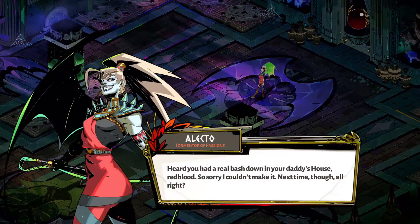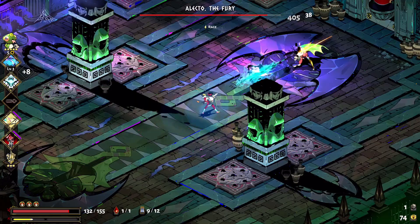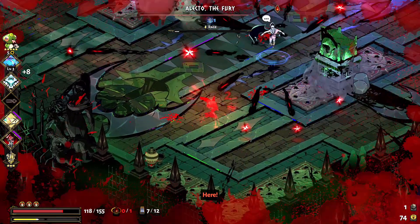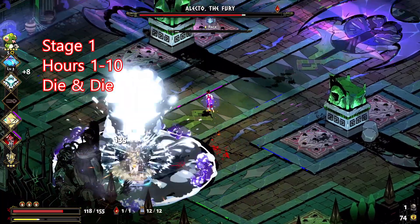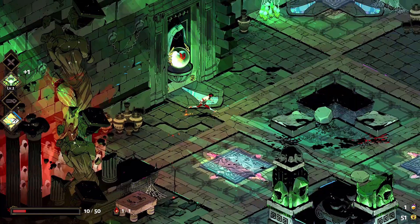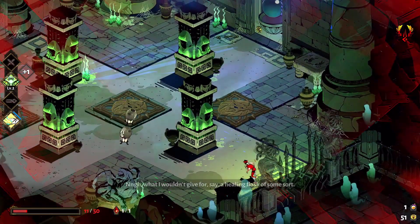It took me 120 hours to earn the platinum trophy. Some people say it's about 60 to 70 hours, but I spent a lot of time dying and messing about, and there are RNG trophies which I didn't get a good hand with. The first stage is the 0 to 10 hours. This stage is where you just die. You spend your first 10 hours just dying repeatedly. Going in, you have to know you're going to die a lot — it took me around 8 hours to make my first full run and actually escape the underworld. When you die, you earn coins and currency which you can use to upgrade Zagreus, making subsequent runs easier.